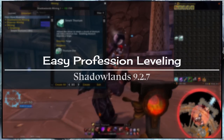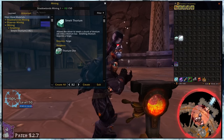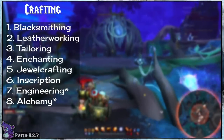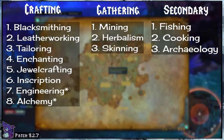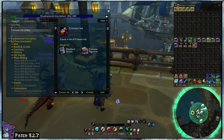Whether you're a collector, a gold maker, or just a completionist, at some point you may dip into professions. With 14 different professions that include 8 crafting, 3 gathering, and 3 secondary, as well as several different expansions — all of which are treated separately — one fact remains the same.